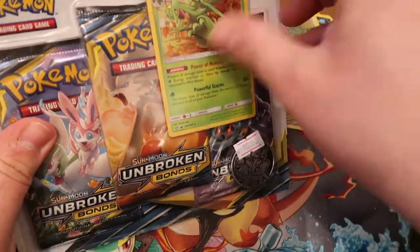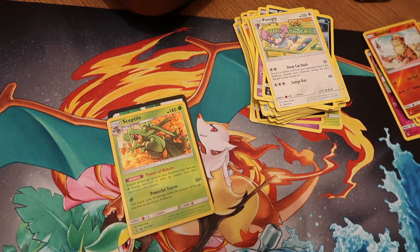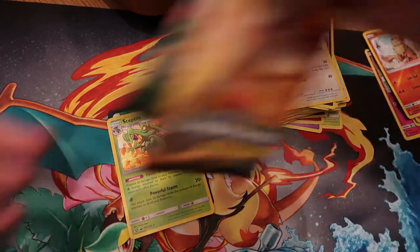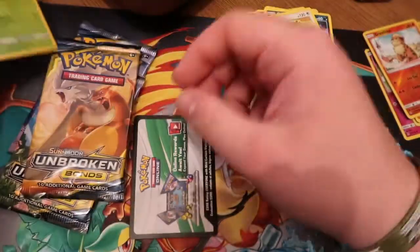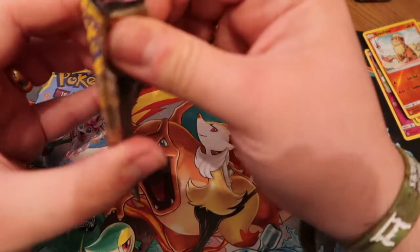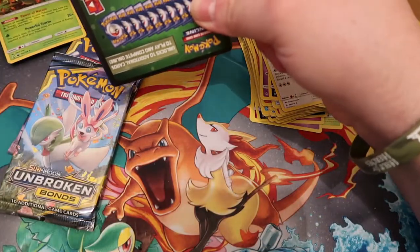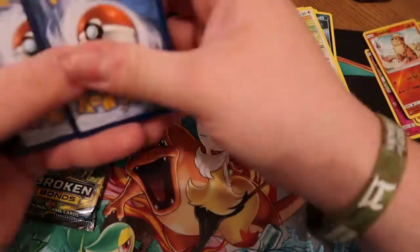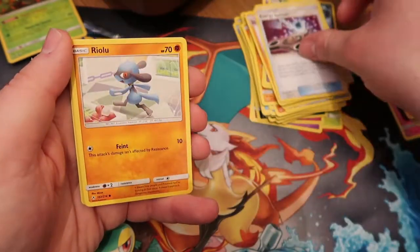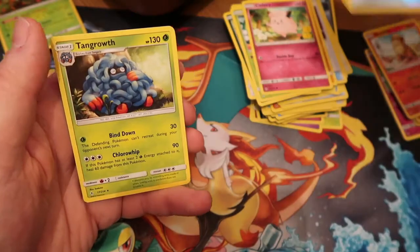Now we're moving on to the triple blisters — I've got five of them. Let me open the first one carefully. So that's the promo card you get, and there's the code card for that promo for your online TCG game. Are you ready? Three, two, one... Fighting energy! Gliscor, Triple Acceleration Energy, Energy Spinner, Riolu, Porygon, Inkay, Kadabra, Clefairy, Tentacool, and a Tangrowth as a Z-rare!